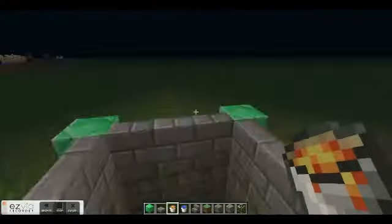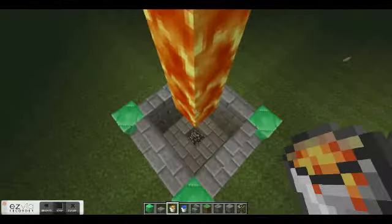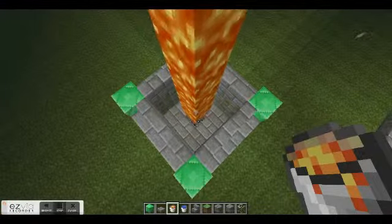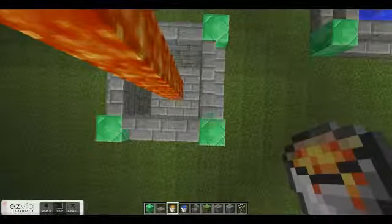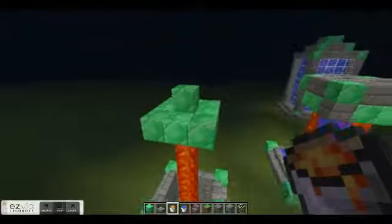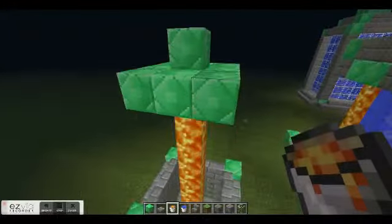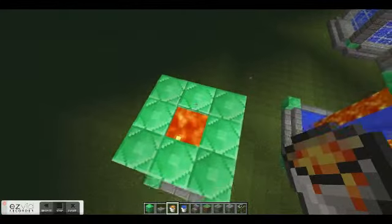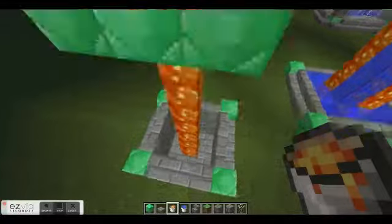First, you have to create something along these general lines, the most important part being that hole down there. So you create a little basin, however big you want the fountain itself to be. You make it look pretty — I just used a lot of emeralds because that's the theme of the city Etho is going for. And you make one of these. Obviously, the block on top is not necessary, but it does prevent stuff from catching on fire.